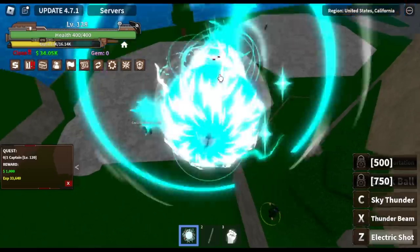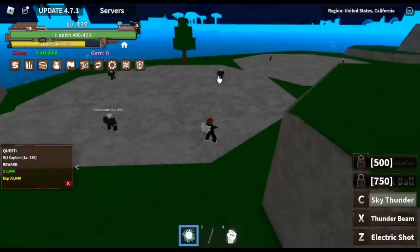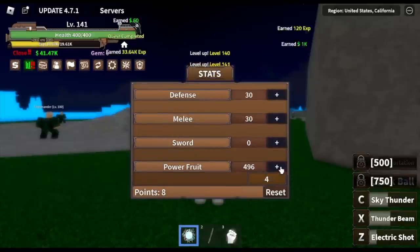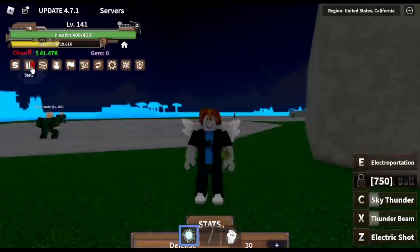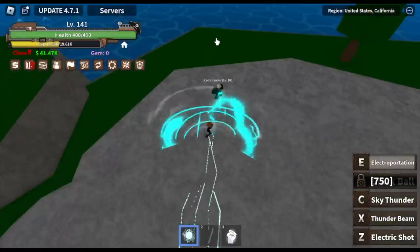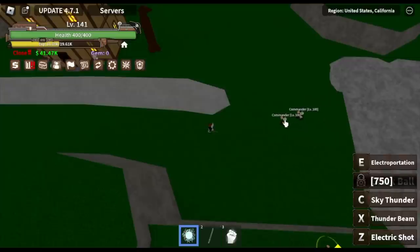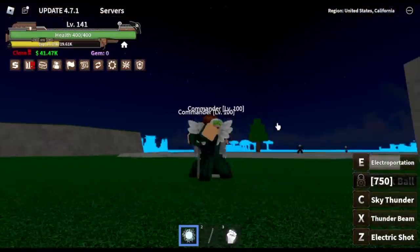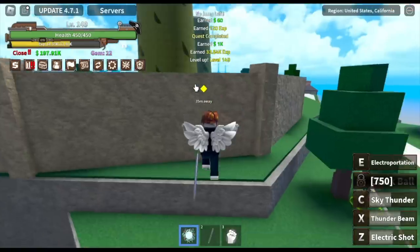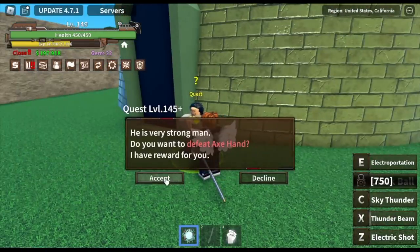So far so good, everything is easy. Our goal here is level 140 plus. We've unlocked our electroportation — it's just a longer version of soru. Sad thing: it has no damage. This Rumble Fruit has really high damage, but the mobility is the problem. I know it has a soru-like skill, but it cannot fly. Imagine fighting a Light Fruit user — that one's really fast.